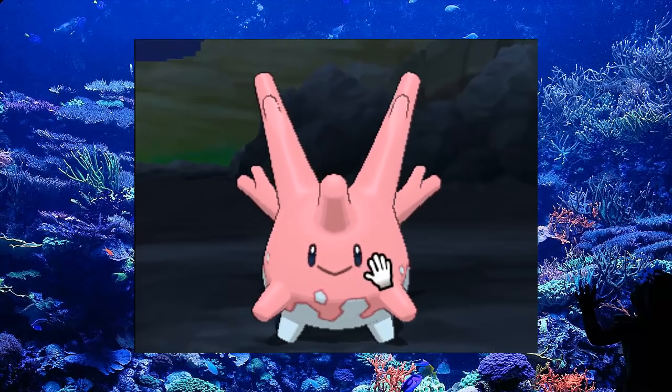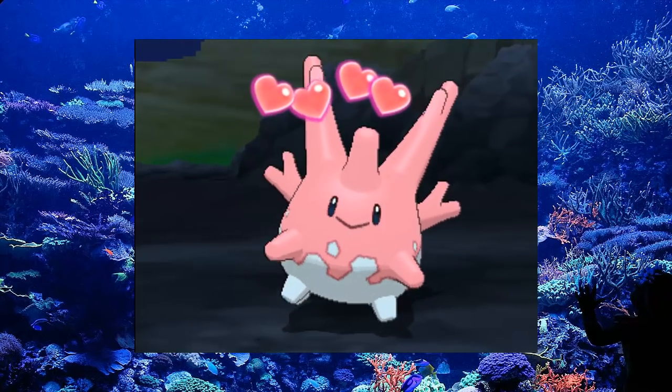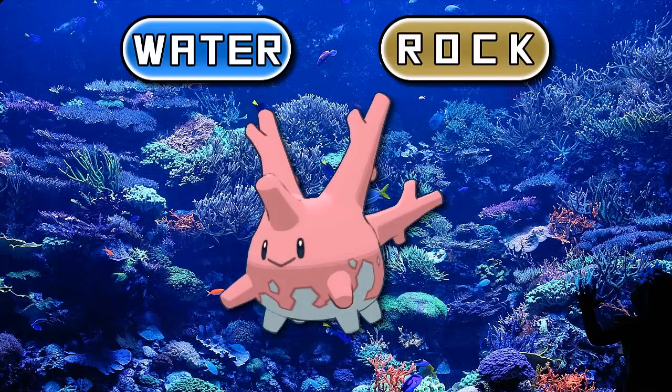First of all, let's go over what Corsola used to do before Generation 7, how good it used to be and what role it played. And then we can have a look at those awesome buffs. Corsola is a water rock type Pokemon that was introduced in Generation 2.